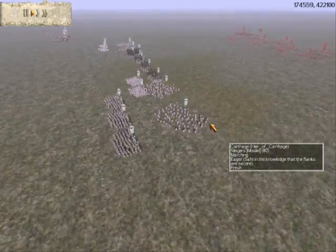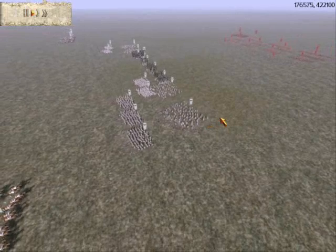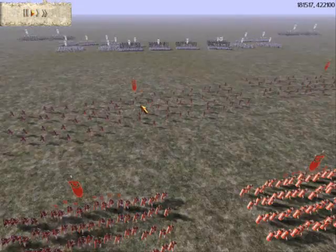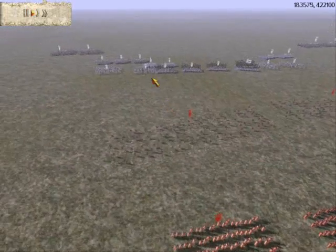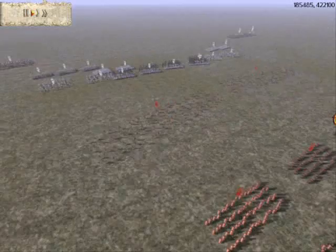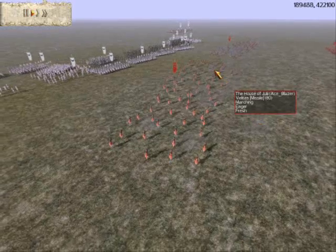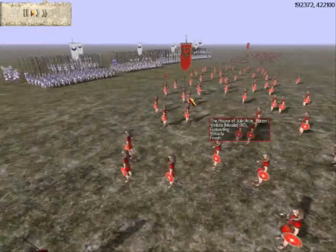I put up an offer on his page to have a little historical battle. I've got Praetorian Romans there in their Ace-Triplex formation. As you can see, I've got four Hastati, four Principes, three Triarii, two Velites, and two Equites.